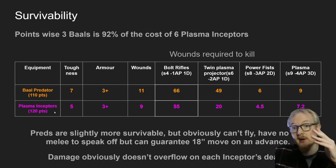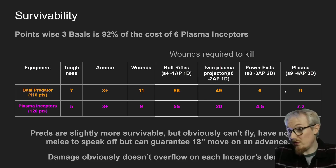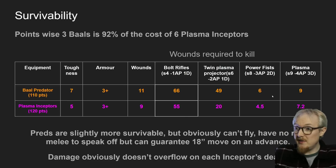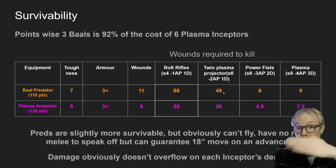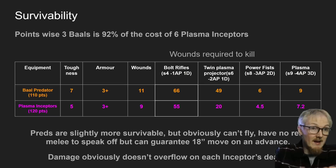So this is one Baal Predator against three Plasmas. Obviously the Baal Predator has the bigger toughness. Plasmas have decent toughness and they're not too far behind in wounds. But against minus 1, minus 2, minus 3, and even minus 4 weapons, the Baal Predator is better in all these situations - about 20% better or something like that. Against strength 6 though, being the tipping point where it's 5s to wound the Baal Predator but 3s to wound the Plasmas, they're a lot better against strength 6 weaponry. So Preds are slightly more survivable, but they obviously can't fly.